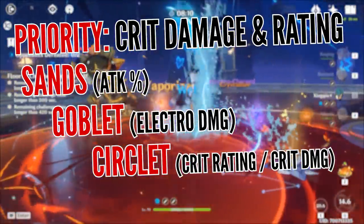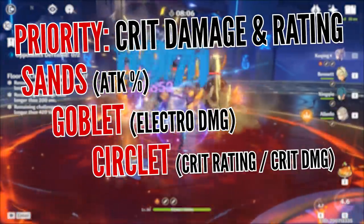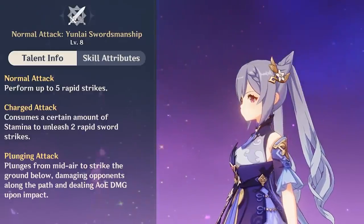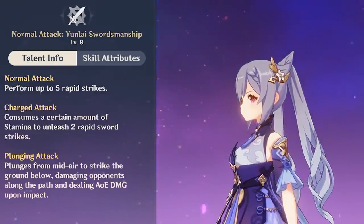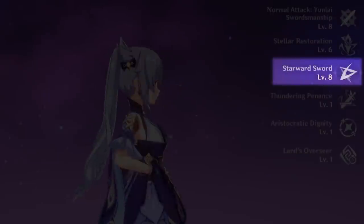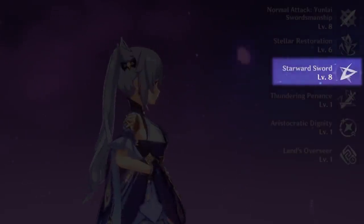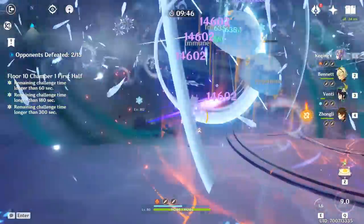Regarding artifact main stats for the electro build, follow the same pattern as physical except swap for an Electro Goblet. For talent leveling priority, no matter which build you pursue, get her normal attack as high as possible first, then move to her elemental skill, and finally her burst — with the only exception being if you're using her as a damage support, in which case focus on leveling up her burst.